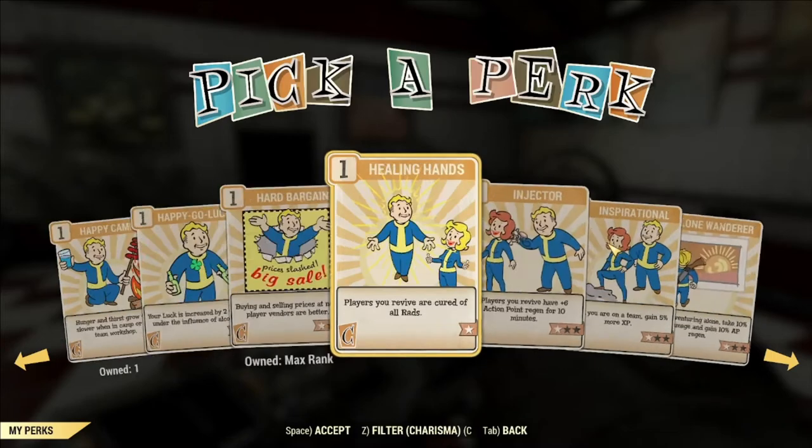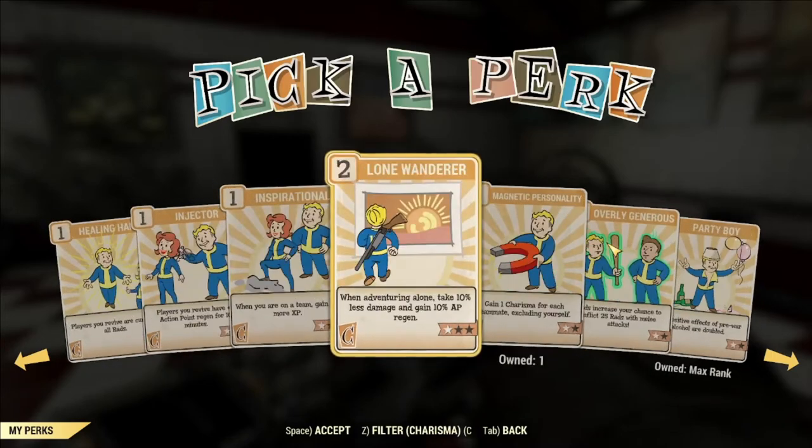There's a perk called Lone Wanderer that says when adventuring alone you take 10% less damage and gain AP regeneration. However, this perk card is broken — it does not actually give you the damage reduction. So completely ignore that one.